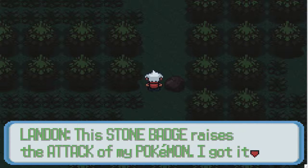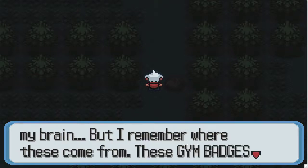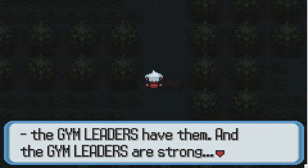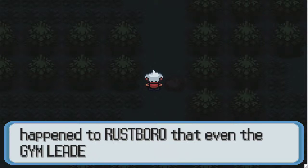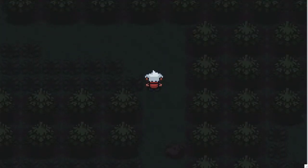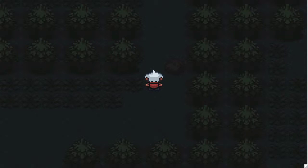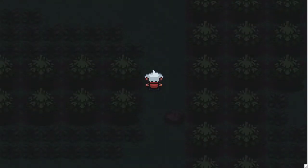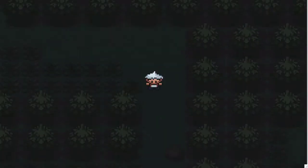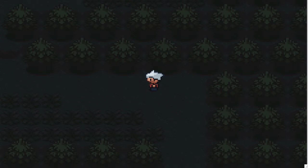The Stone Badge raises the attack of my Pokemon - I got it from gym leader Roxanne. That flashback hurt my brain, but I remember where these come from: gym badges. The gym leaders have them and the gym leaders are strong. What could have happened to Rustboro that even the gym leader was defeated? Better investigate with extreme caution. The flashback caused the forest to get a lot darker. More importantly we've learned that not only are there zombies, there are also demons and seemingly other supernatural forces at work. That's gonna wrap it up for this episode of Pokemon Snakewood - hope you guys enjoyed, see you next time!